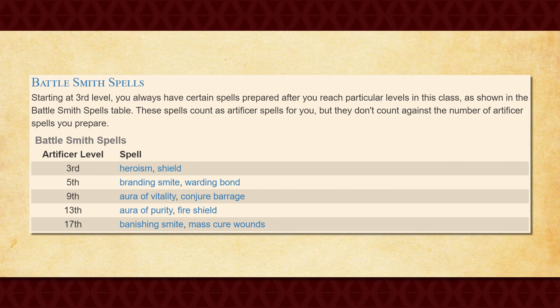You also gain your Battlesmith spells at 3rd level, which expands the number of spells available to you as an Artificer. Best of all, these spells don't count towards your spell preparation limit, meaning that you'll always have access to them whenever you need them.